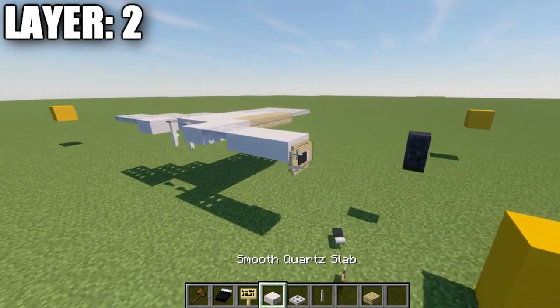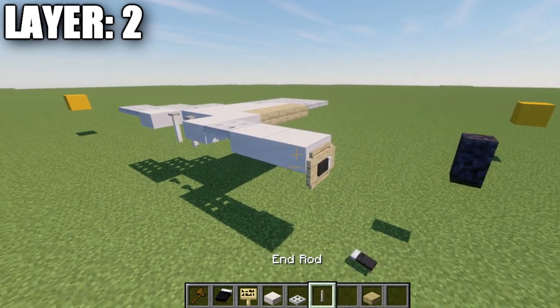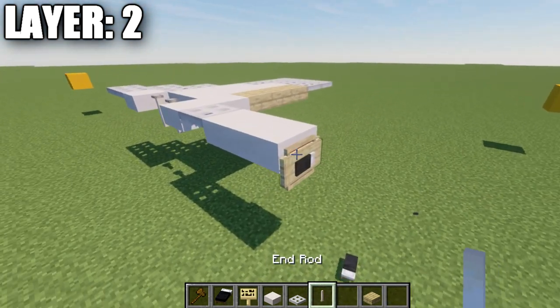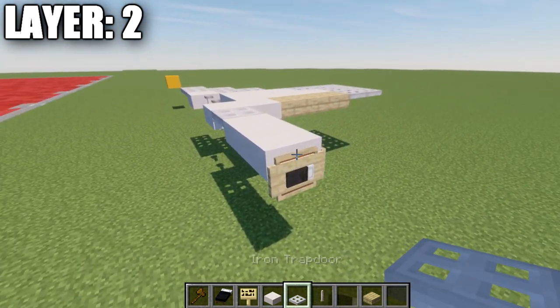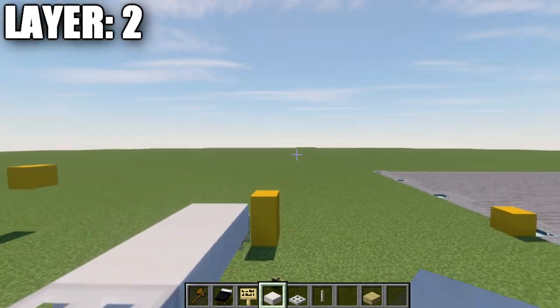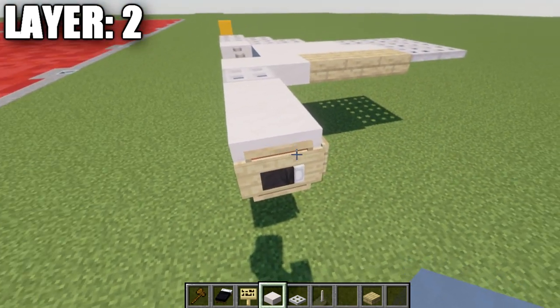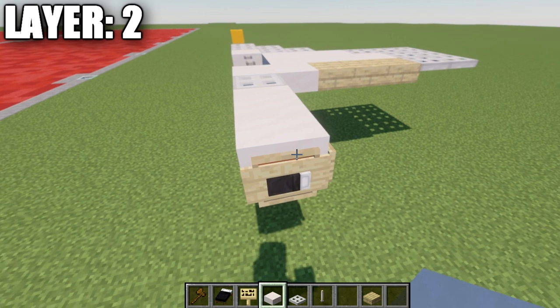To begin with layer two, we're going to place down a smooth quartz top slab — this is a top slab and not a half slab, so make sure that is correct. After that, we're going to place down an item frame with a black dye, with the item frame coming off that slab toward the direction you want the front of the aircraft. We're placing the item frame on this side with a black dye and the item frame rotated sideways.